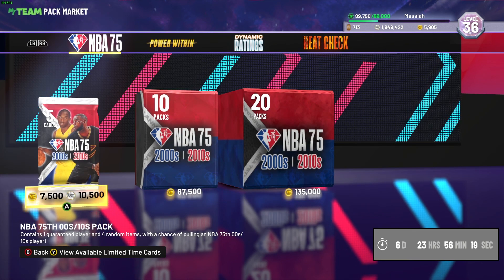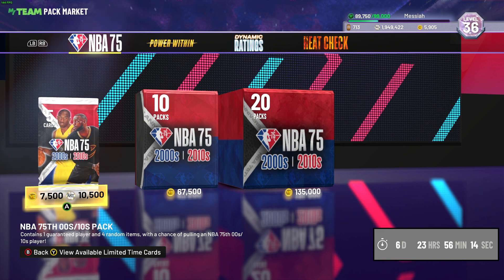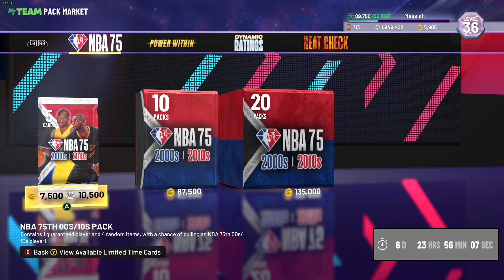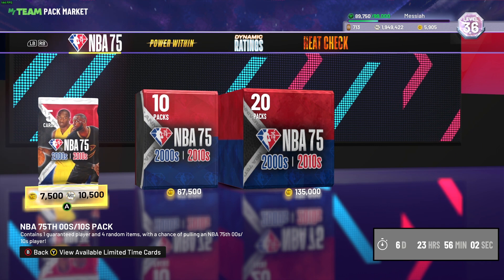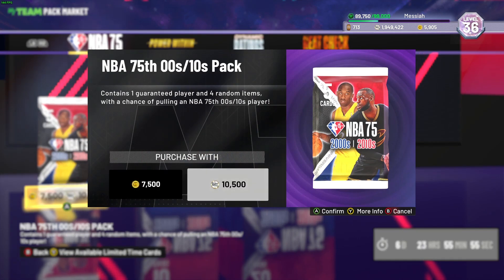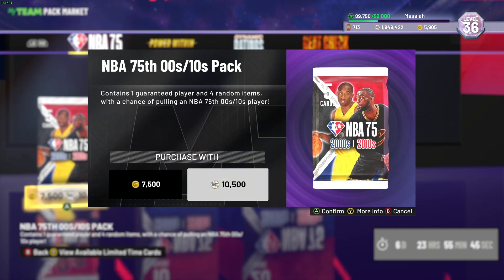Without further ado, we'll be opening packs. We have some MT lying around and I really really want to get my first dark matter, but if I don't, I'll take any NBA 75 cards to add to my collection. I sold them before this pack because I'm pretty sure it will drop their prices. We'll be opening maybe 300,000 MT worth of packs - around 30 packs. We are at 1.9 million right now.